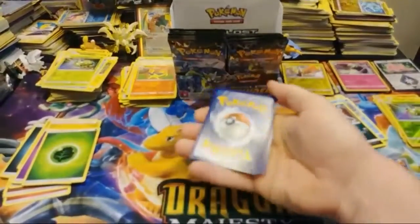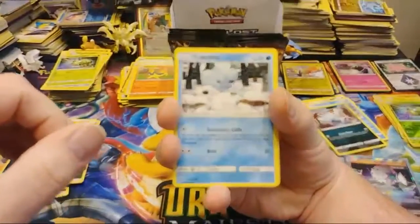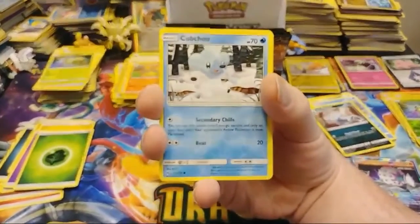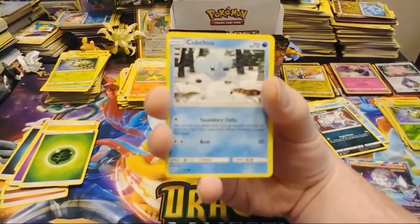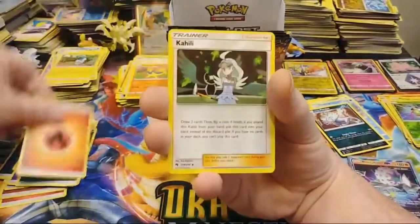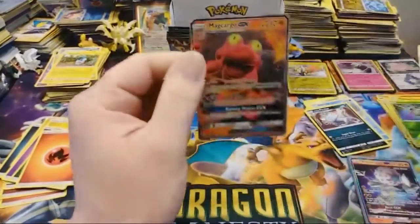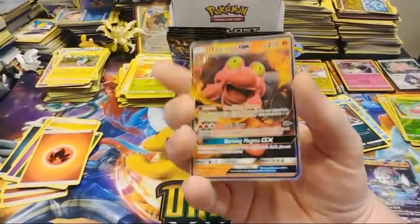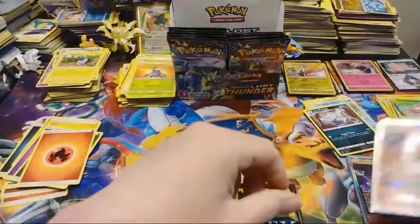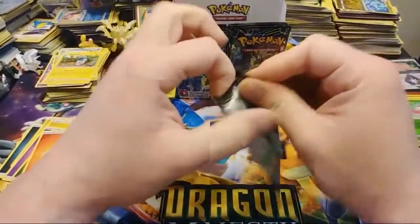Uh-oh — white code! We have Cubchew, Diglett, Natu, Chikorita, Pachirisu, Fire Energy, Kahili, Denny, Heracross, Reverse Poipole, and a Magcargo GX. It's a regular GX ultra rare, our third GX of the box. Hopefully not our last. Not that big a Magcargo fan either, never have been, but it is an ultra rare pull, so that's cool.